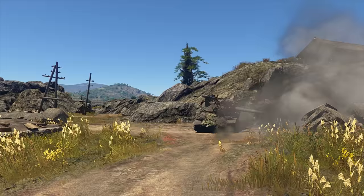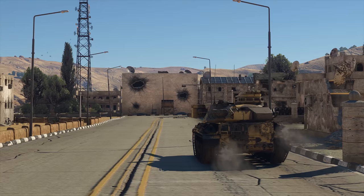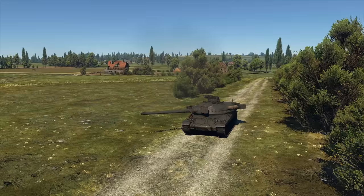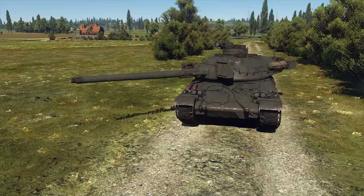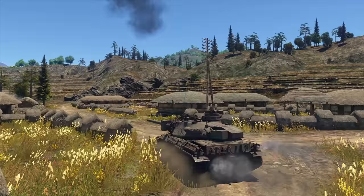Since it's the top vehicle, its BR is as high as 8.7, and the armament corresponds with that. The tank is armed with a 105mm weapon, the CN-105F1, and carries 47 shells for it. The reload rate is also very good — 7.5 seconds between shots will keep you firing at a very good tempo. The only thing that fires faster is the T-64, and the advantage is less than half a second.